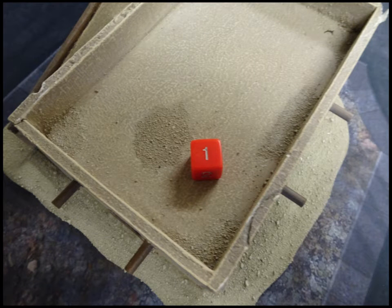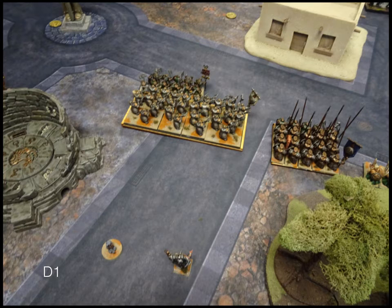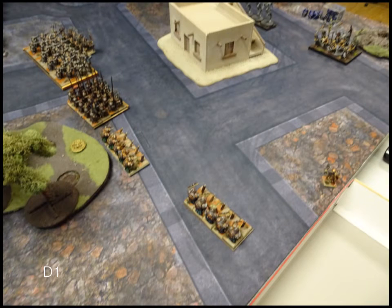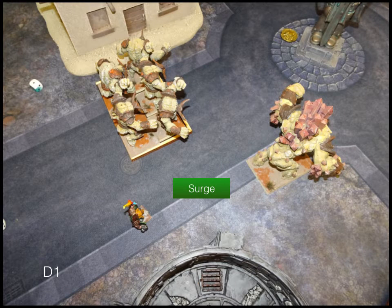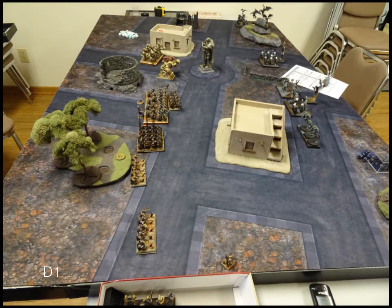Turn one. I won the roll-off and took it, so the Dwarves go first. These guys move up as they can, these guys move up much faster, the Army Standard Bearer moves up. Over on the other side, not a lot of moving, just a little bit of repositioning so they can do some shooting. Surge goes off, and shooting takes the Penitent Mob off the board, which is pretty great. That's what the Dwarves look like after turn one.